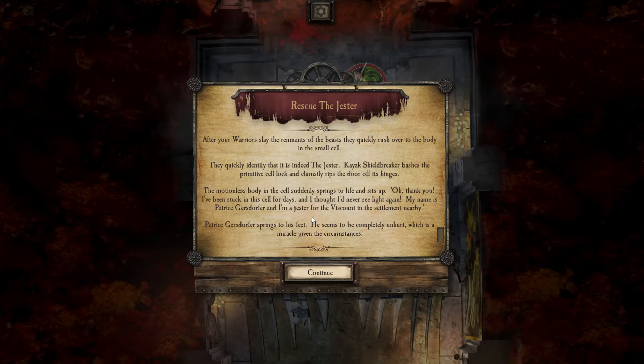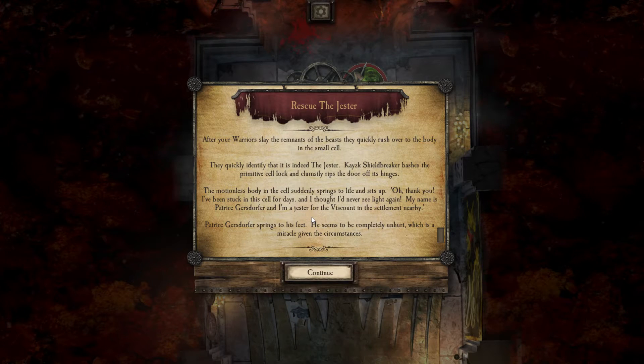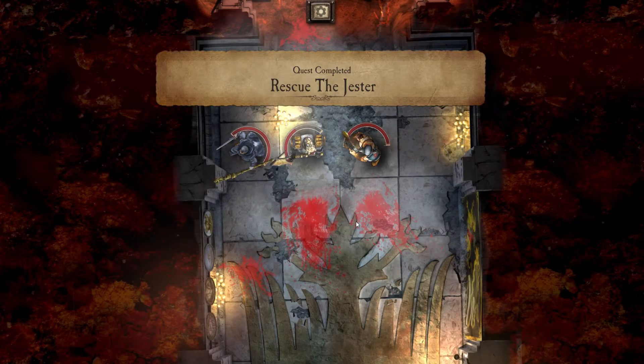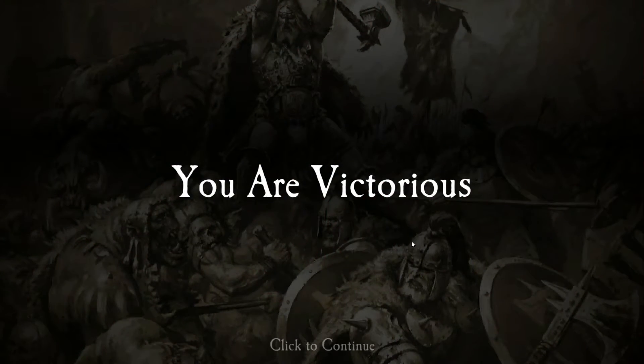Rescue the Jester — after your warriors slay the remnants of the beasts, they quickly rush over to the body in the small cell. You quickly identify that it is indeed the jester. Kiazik Shield-Breaker bashes the primitive cell lock and rips the door off its hinges. The motionless body suddenly springs to life: 'Oh thank you, I've been stuck in this cell for days. My name is Patrice Gerstorfer and I'm a jester for the discount of the settlement nearby.' He seems completely unhurt — quest completed! We are victorious!